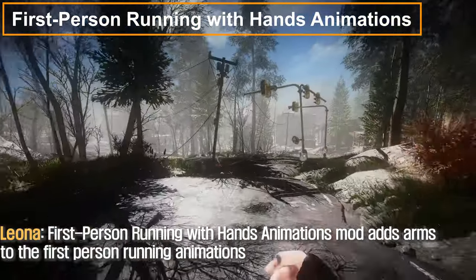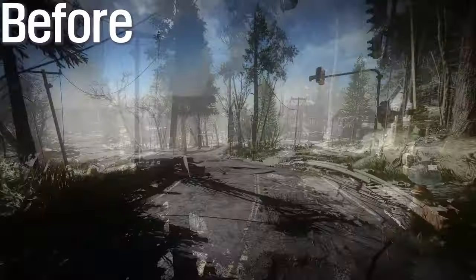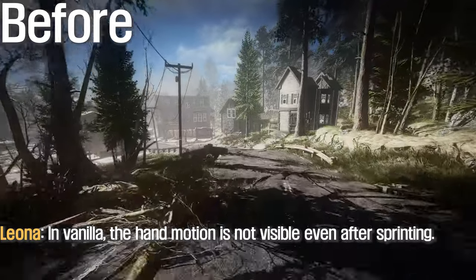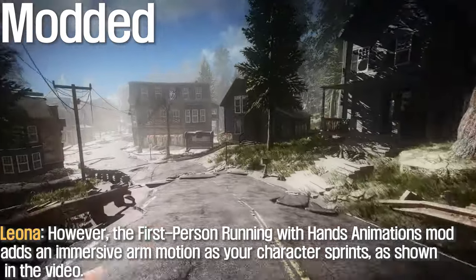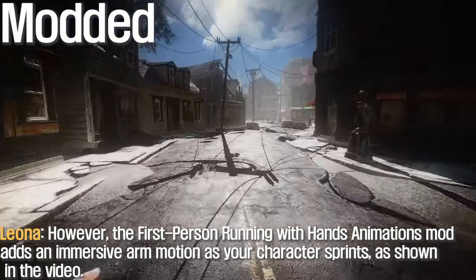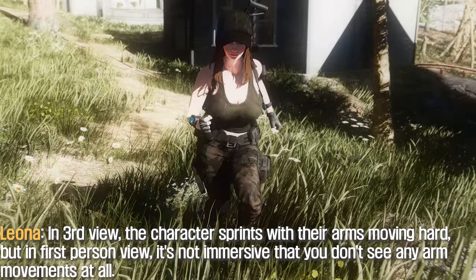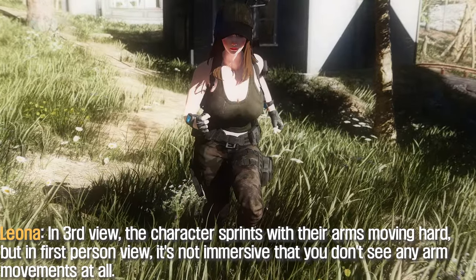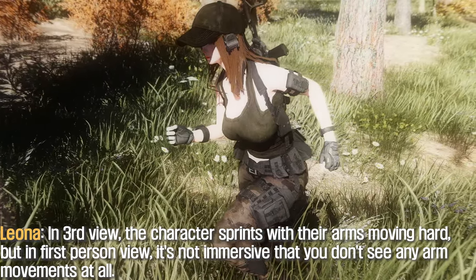The First Person Running With Hands Animations mod adds arms to the first person running animations. In vanilla, the hand motion is not visible even after sprinting. However, this mod adds an immersive arm motion as your character sprints. In third person view, the character sprints with their arms moving hard, but in first person view, it's not immersive — you don't see any arm movements at all.